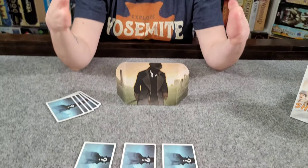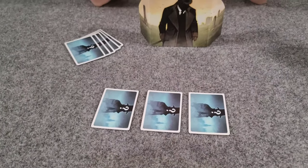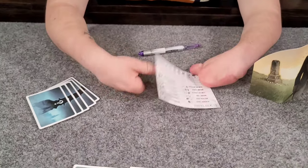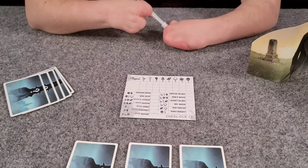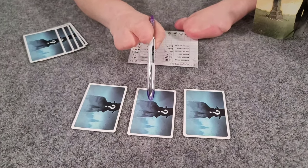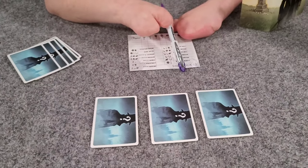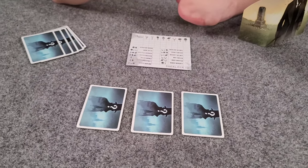This is going to be for the two-player experience — it's going to be a little bit different if you play with three or four players. Each player gets one of these little player screens and one of these little dashboards, which we use to keep track of all the clues we discover throughout the game. The object of the game for two players is to guess the identity of the culprit. There are also red herring cards which may cast a little confusion, but whoever figures out the culprit first wins. On your turn, you have one of three actions you can take.